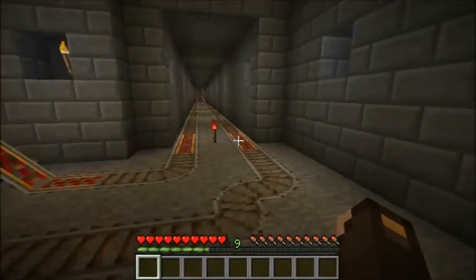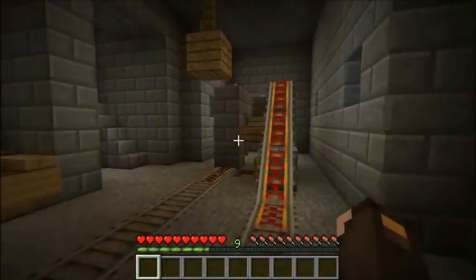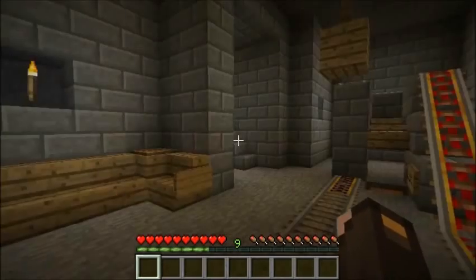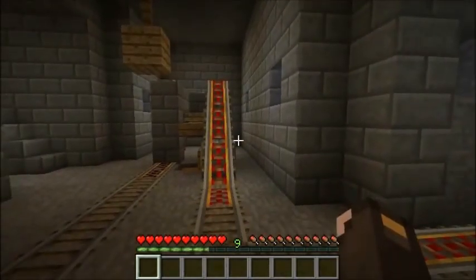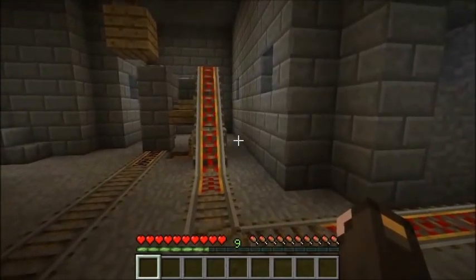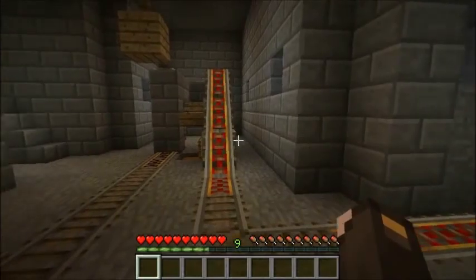First off, the entire station has been moved two blocks forward. This was a huge project between me and my friend Cheesius who came over and helped me move the train station two blocks over. He really didn't want to use MCEdit to cheat and move the station, so we actually had to go through and manually do that.